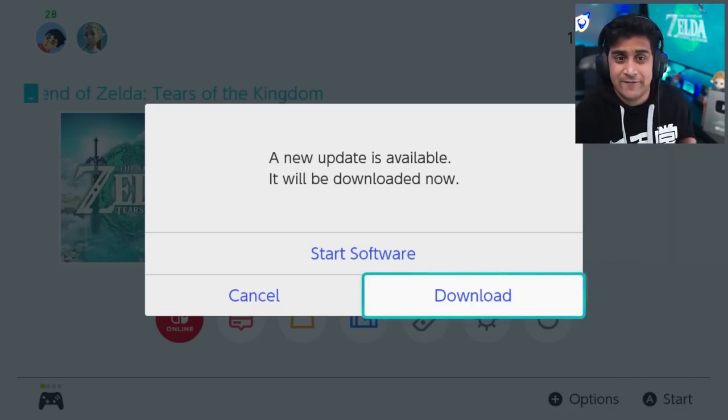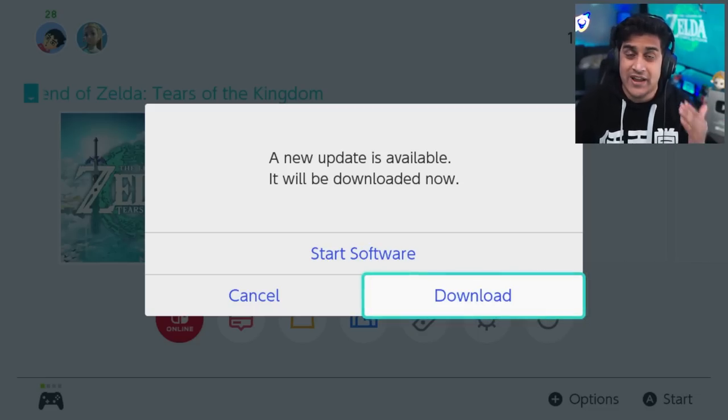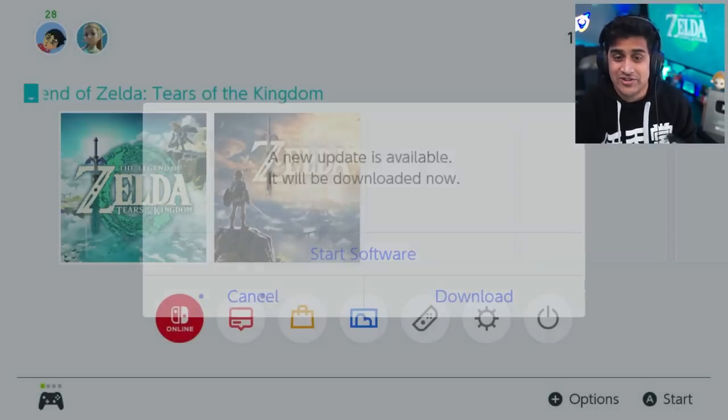What's up gamers, this is a really quick update for all of you. There is an actual update in the update video that just came out. It's version 1.1.1. And the question is, is it safe to update or download the software? Well, you can follow along with me in the video right now.